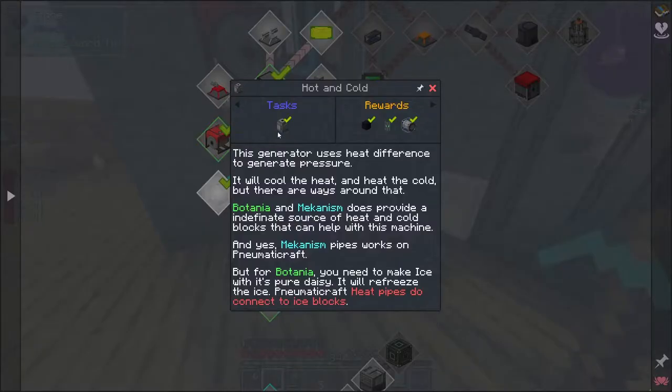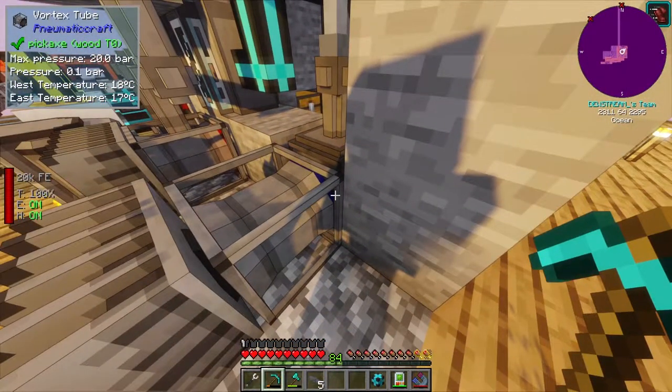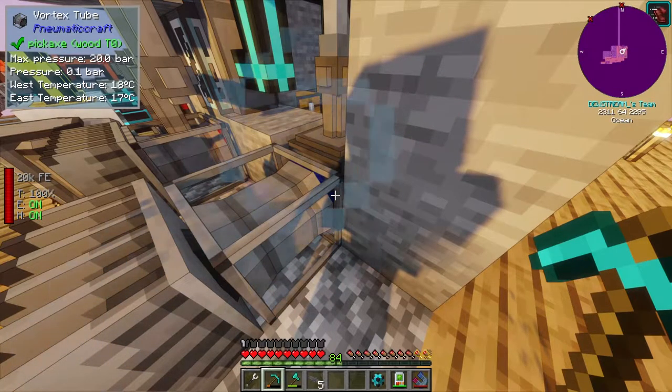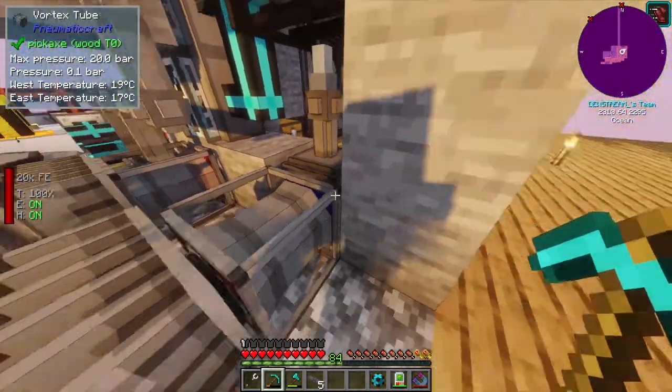I was looking at the quests again and they mentioned a few things. One thing that's interesting is apparently the Pure Daisy from Botania can re-freeze ice - it can freeze water into ice, and then what happens is this vortex tube, or whatever machine we have connected, uses the coldness from that ice, but then it turns it back into water. But then the Pure Daisy will just turn it back into ice. So we can use that method, which we probably will - that sounds pretty cool.